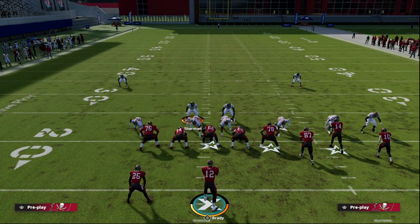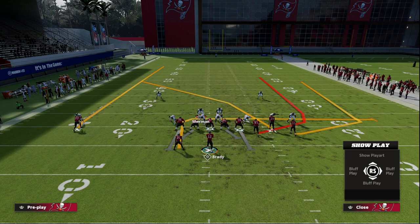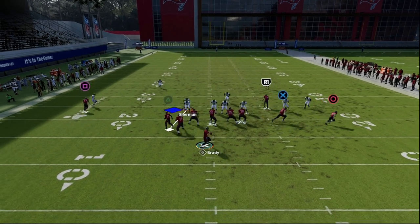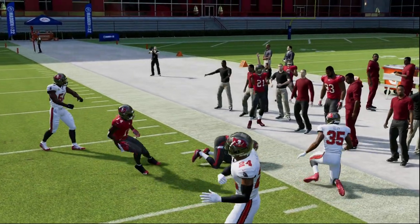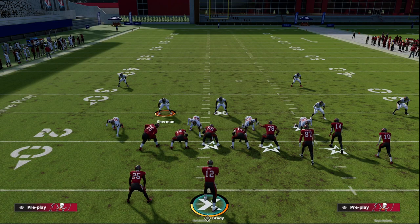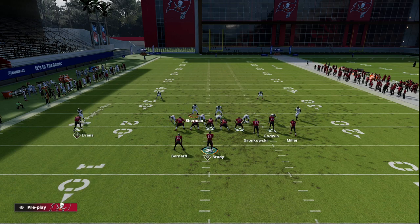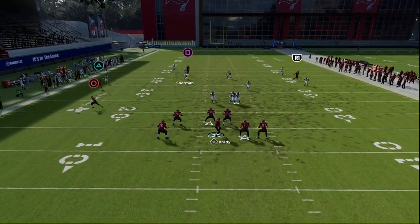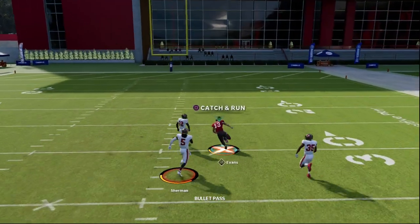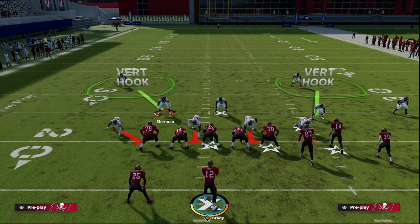Now let's talk about the issue and then the solution. The deep half on the right side — if they run verticals and have enough time, the wheel route will clear that cloud corner and be an absolute dot over the top, sometimes even a one-play touchdown. Another thing that's really good — something that Skimbo has made famous this year — is the bunch trail concept, basically the skinny post on the left side. That skinny post does a really good job of killing Cover Two, and it's still really good at beating this in Madden 23 as well.